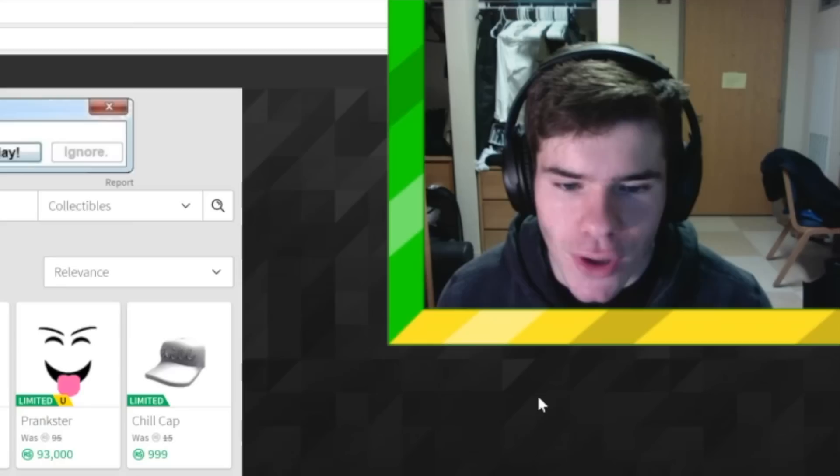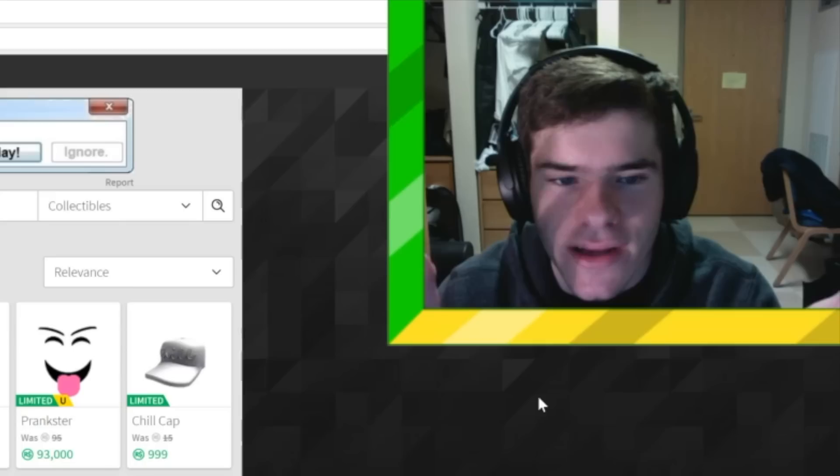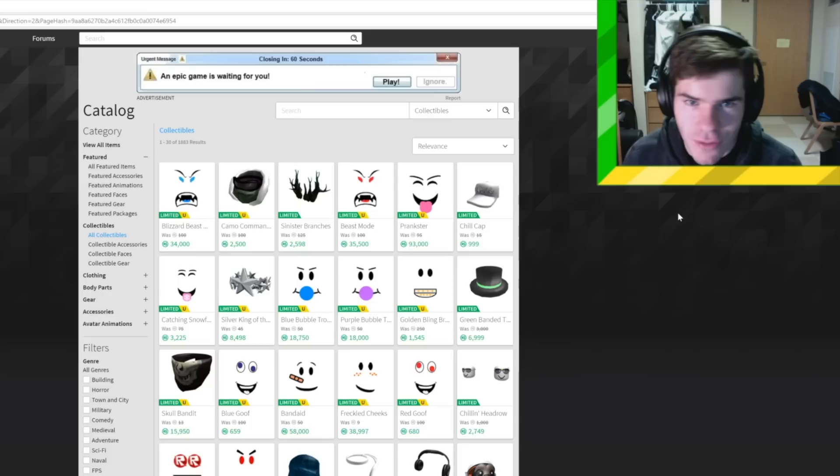Now that you want to be a trader and you have Builders Club, the next step is you have to invest. To do that, you need a limited. You cannot trade without a limited, and you cannot make money without anything. So to make more money, you need to let your Robux pile up, buy some Robux, or get a donation. Sadly, there's no instant way to get a limited without having Robux — there are no free limiteds, everything costs money.